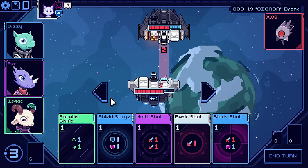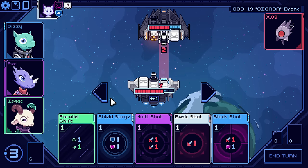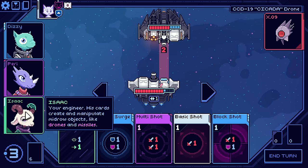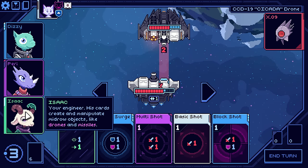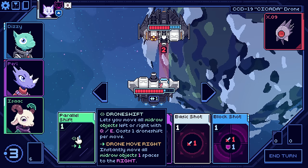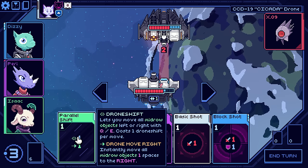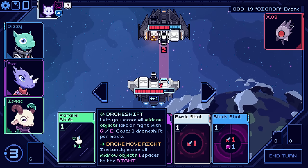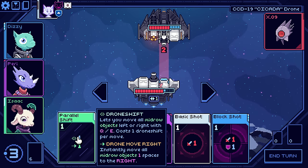Hey everybody, welcome back to Cobalt Core. We are officially on hard mode and we have a new team member in Isaac. Isaac focuses on moving mid-row objects like drones and missiles. One of the cards here, Parallel Shift, introduces a new mechanic where you can go left and right with Q and E to move things in the middle and then instantly move them to the right.